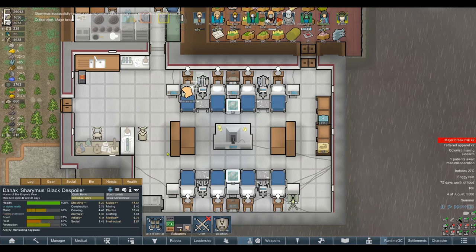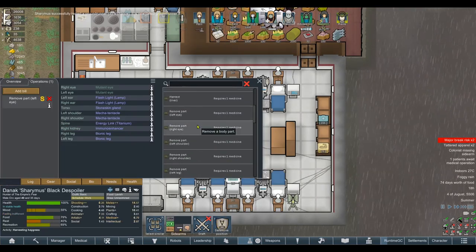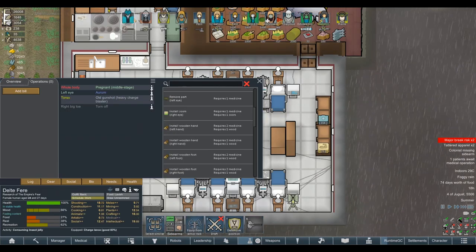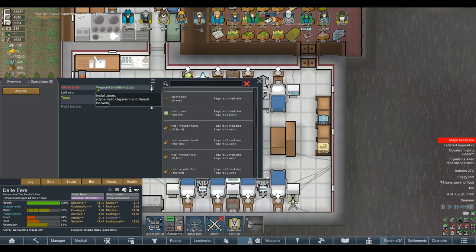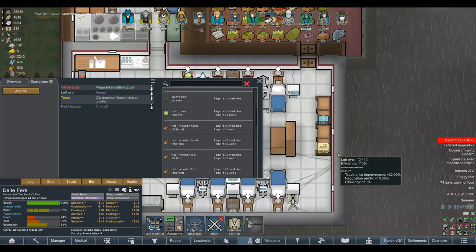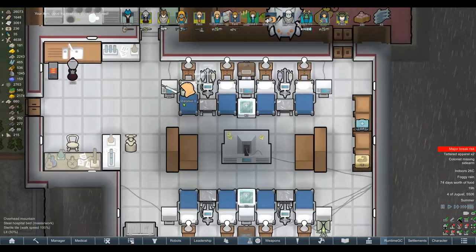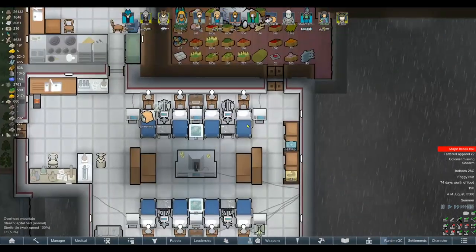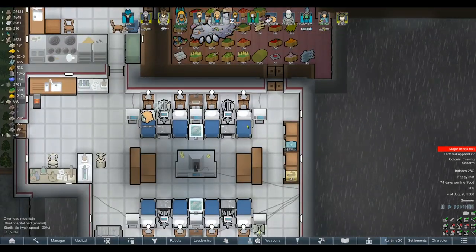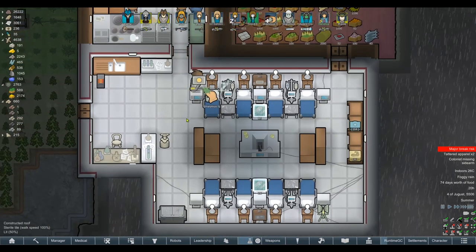Let's go to Sharamus the first — I need to take out your eyes if you don't mind. Remove part left eye, remove part right eye. The real reason it gave that away to me is that we can install the zoom in Delta's right eye but not her left, because that one's already got Aurum. I assume that anywhere that already has a bionic or any sort of prosthetic, you can't replace with the zoom. So hopefully by removing them there, we should be able to fix that.